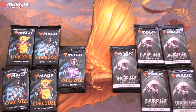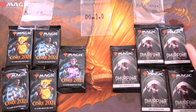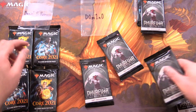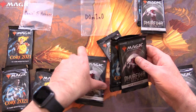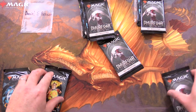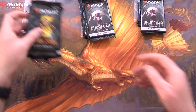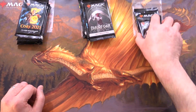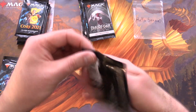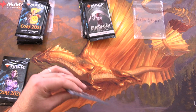Today's patrons: we have Daniel S. Hansen, Domino, and Hato Senpai. Grabbing two packs here for Hato, then we're going to do an alternating thing for Domino, and same deal for Daniel. Any patrons get the rares, mythics, foils, and anything over a buck along with the art cards.